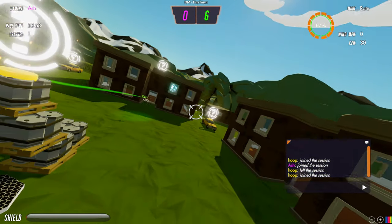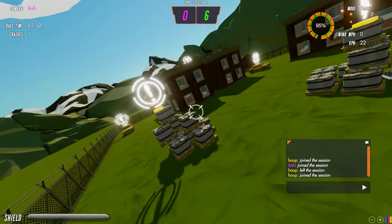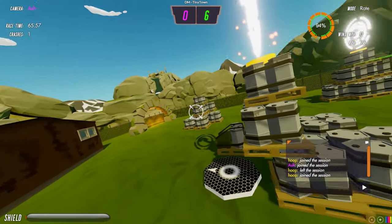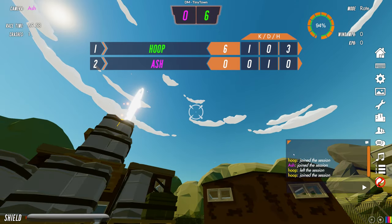That's pretty much everything you need to know about deathmatch — it's basically who gets the most kills and hits wins. Looking at the scoreboard you can see kills, deaths, and hits. Liam has three hits, one kill, giving him six points: one point each for hits and three points for the kill. I've just got the single death from when Liam shot me.